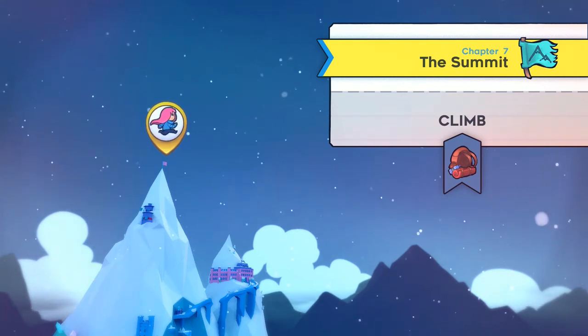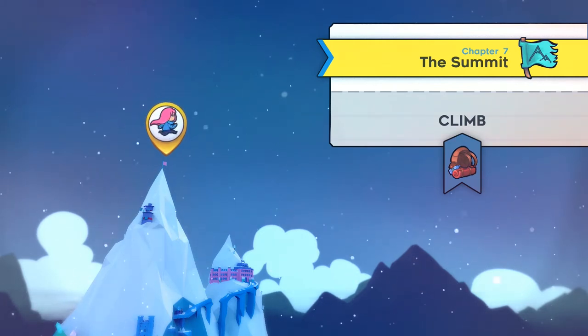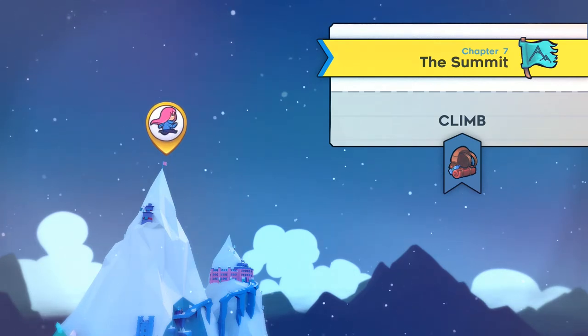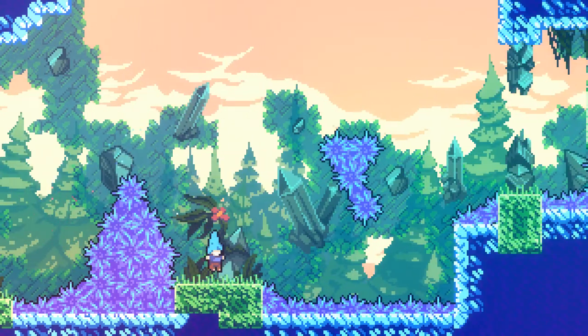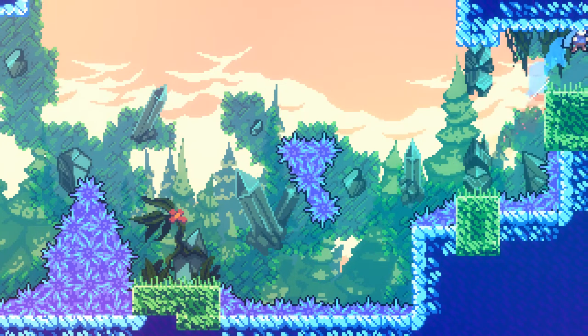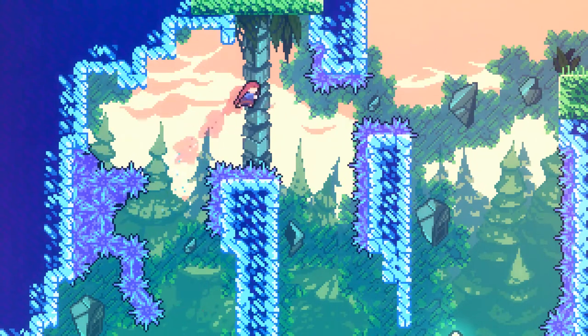Hello YouTube, this is Joshua Timbukit and welcome back to another guide of Celeste. We're going to go ahead and do Chapter 7, The Summit today. I'll show you how to get all the strawberries, the crystal heart, and the B-side tape. In order to acquire the crystal heart, you need to obtain six gems in this level. This level is divided into seven sections. The first section has four strawberries and a star, and there's a total of 47 strawberries in this level.